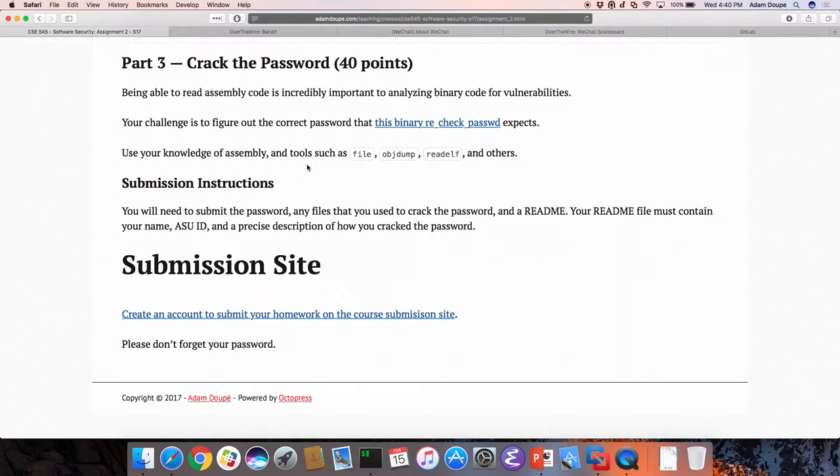The third part is geared toward what you're doing now — studying assembly language. As part of reading binaries, you need to be able to read and understand assembly language. There's a binary here — it's a program that asks you for a password and tells you if it's right or wrong. Your goal is to extract the password from this binary by studying and analyzing the assembly language code. You'll need to know x86, or you'll need to learn it. You can use file, objdump, or whatever tools you need to understand how this program is working and to extract the password.